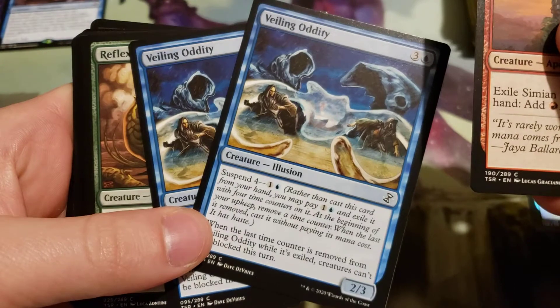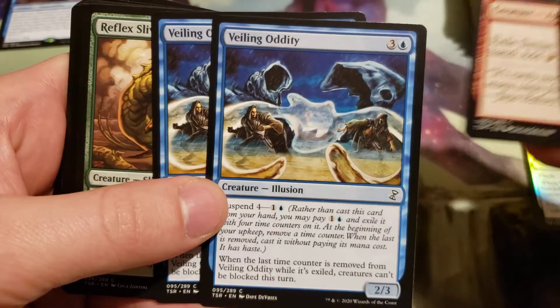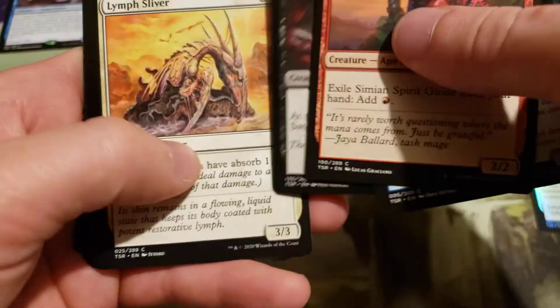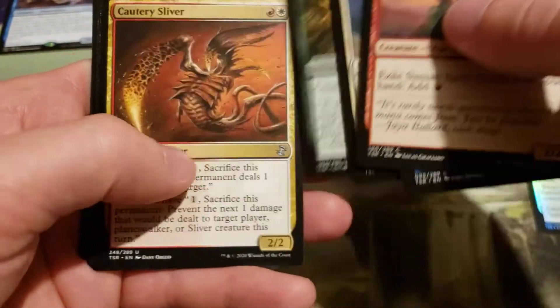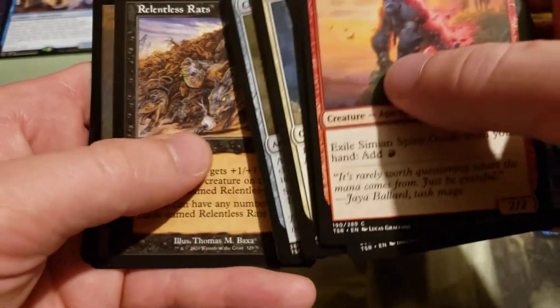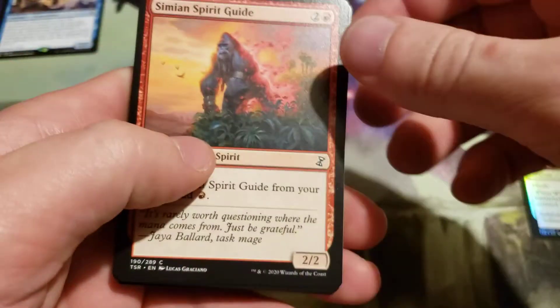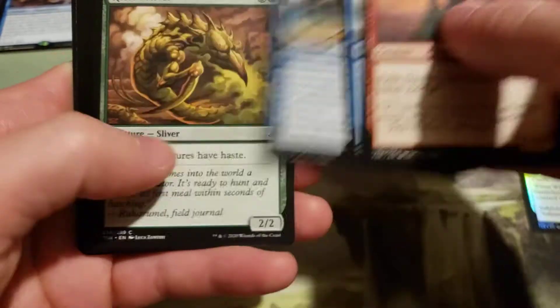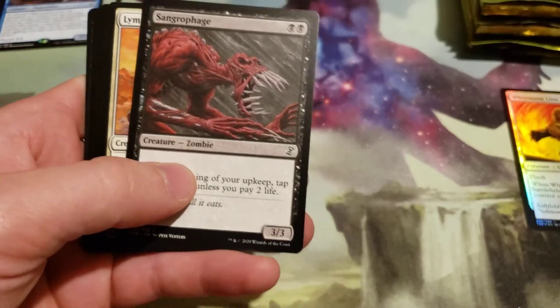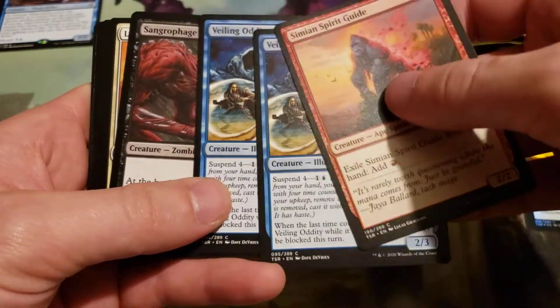What the? That's some weirdness there. One second — counting through the pack: one, two, three, four, five, six, seven, eight, nine, ten, twelve, thirteen, fourteen, fifteen. Well, we got a foil Leveler there. Pretty cool. It's just so weird that we have a weird double-card pack here.